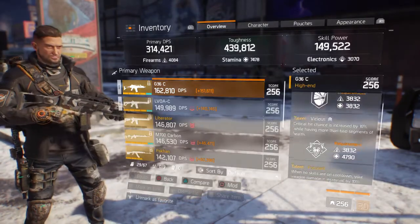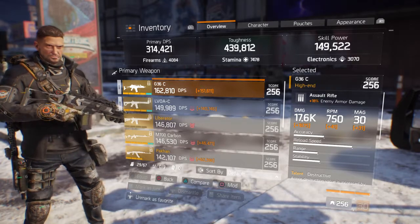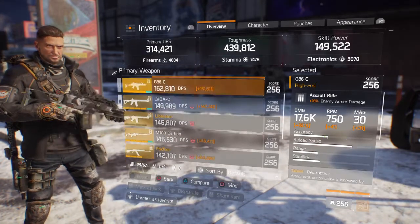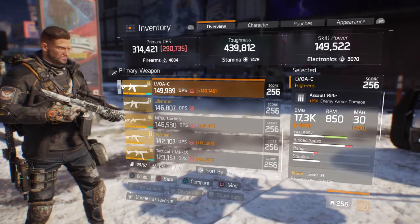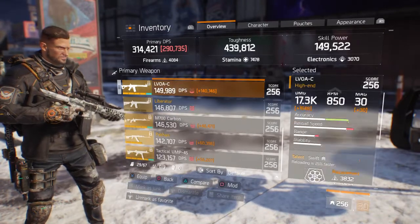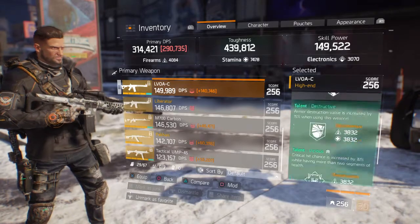I almost forgot to show you my guns! For my primary gun I'm using my G36C, and for my secondary gun I'm using the LVOA — they both do good damage. This gun is literally a version of the Liberator, which is right here. I think they're both essentially the same gun, but I use the LVOA because it does more damage plus it has the perks that I need for my G36.